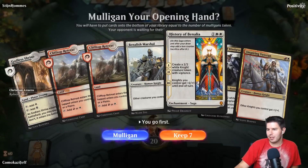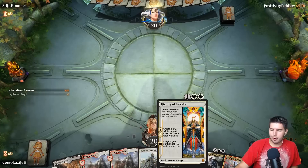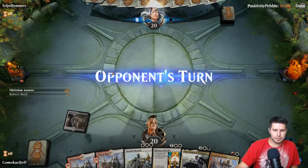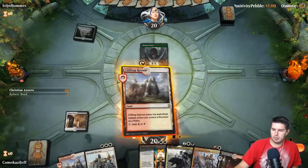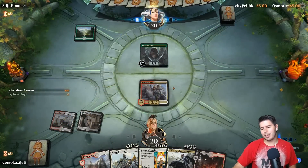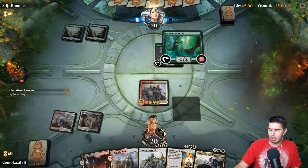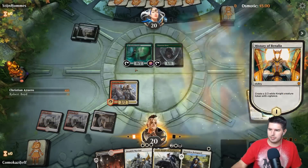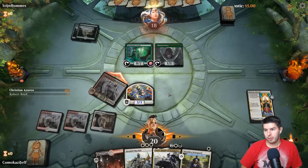We have our three white mana for Benalish Marshal — this is looking great, keeping this. Veteran into History of Benalia into Benalish Marshal or Ariel, but probably Benalish Marshal. Four 4/4s that will be turned into 6/5s, 7/5s — seems good. Godless Shrine tapped, past the turn. Inspiring Veteran — this curve is looking amazing right now. Probably History of Benalia into Ariel.